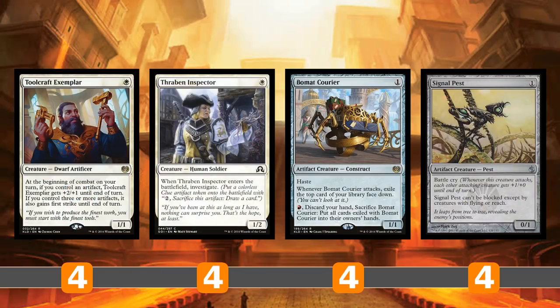Next package: Toolcraft Exemplar also wants you to have an artifact — it gets +2/+1, so a one-mana 3/2 seems pretty good. Three copies of Thraben Inspector make a Clue token when they enter, and note that Clue token is an artifact you can sacrifice to Kuldotha Rebirth, trigger Toolcraft Exemplar, or both.